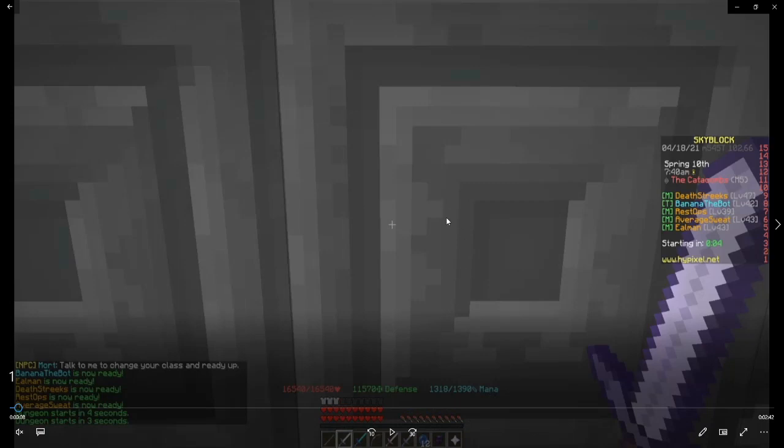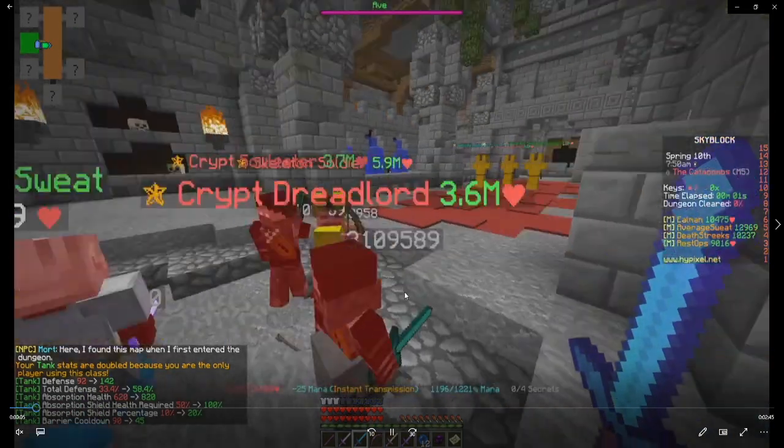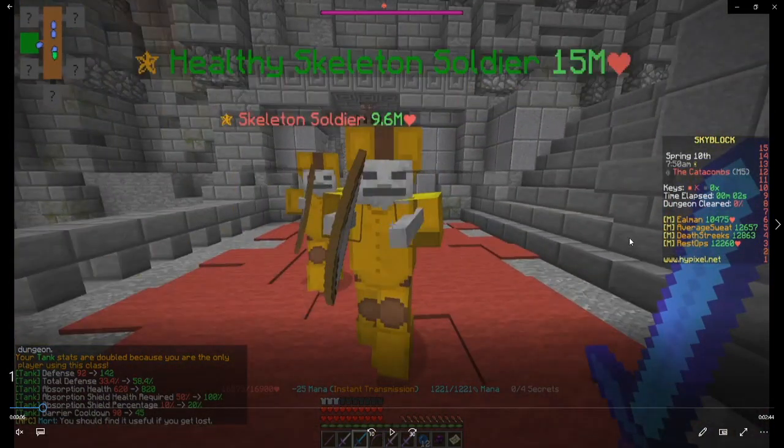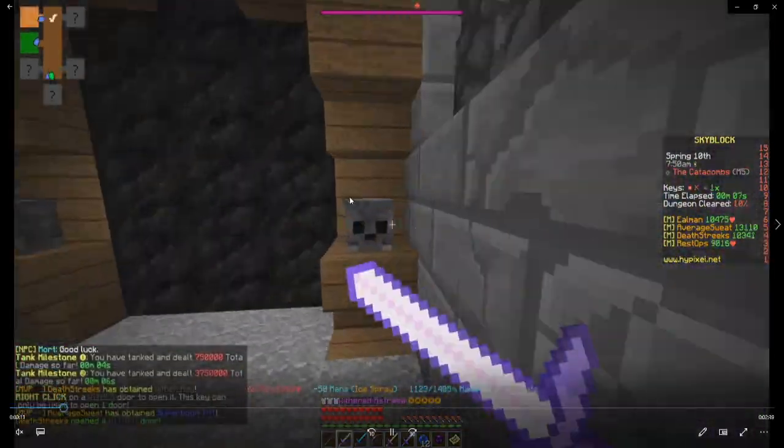Let me explain the basics of the tank. As a tank, you want to be rushing with your team — blood rushing — because otherwise it'll be really slow since mini-bosses are hard to kill. In my team I have AverageThreat and Deathstreaks rushing with me. Deathstreaks is right-click mage so he clears all the mob rooms. AverageThreat is left-click mage so he clears all the minis with me. If it's a mob room, I go to the door, sit at the door, wait for them to clear the room, and get the key when I open the door.